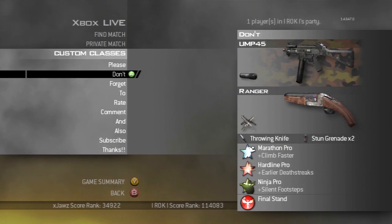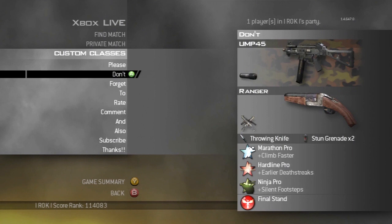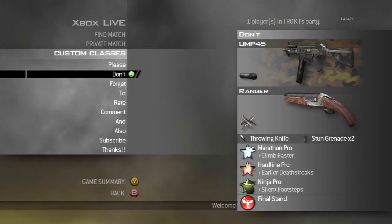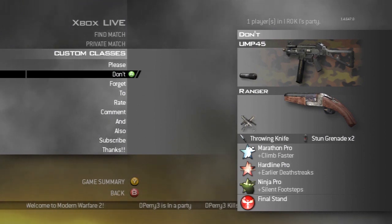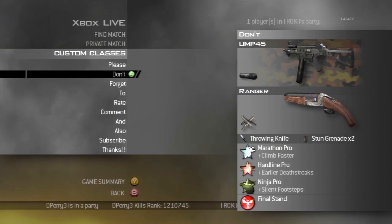My first class is probably the one I use the most — it's a silenced UMP and the Akimbo Rangers as my secondary, which I think is probably one of the best Search and Destroy secondaries. I find myself using them more than anything. I go with Marathon, Hardline, and Ninja. I really like using Hardline in Search and Destroy because it's pretty nice not having to get the full kills for your killstreaks.